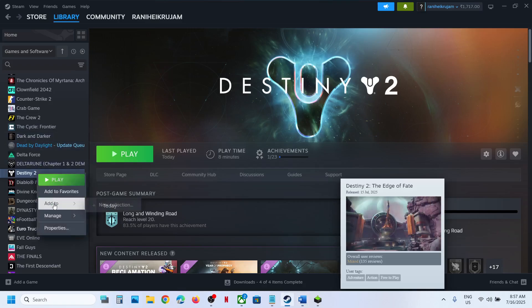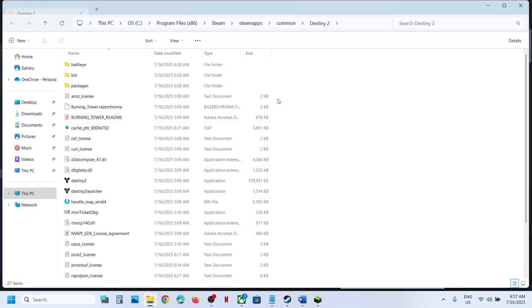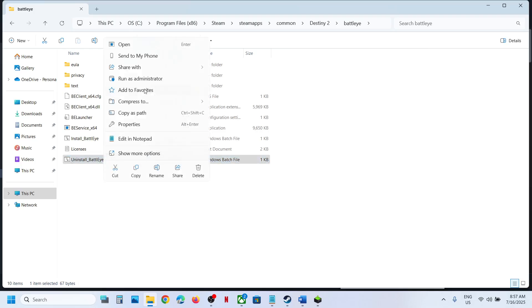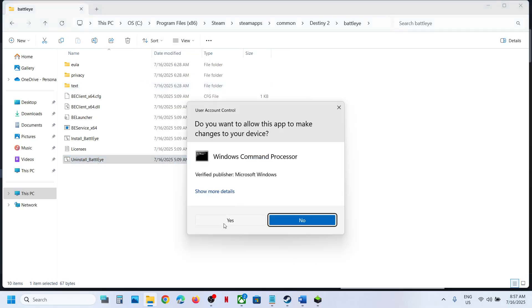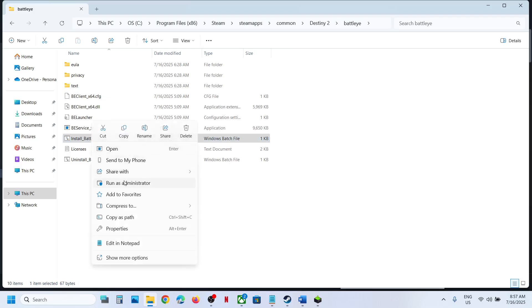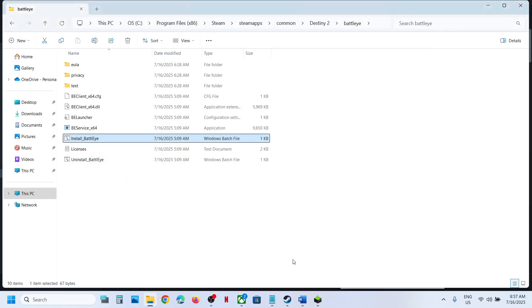The next step is to uninstall and reinstall BattleEye. Go to Steam, right-click the game, select Manage, click on Browse Local Files, and open the BattleEye folder. You will see the uninstall BattleEye option — right-click and run as administrator, click Yes to allow. Once done, right-click on Install BattleEye, run as administrator, click Yes, then launch the game.